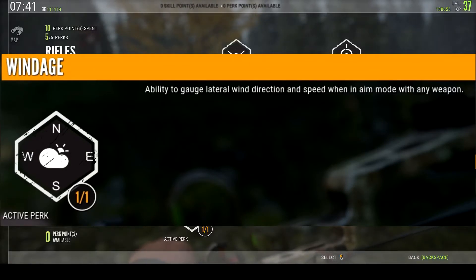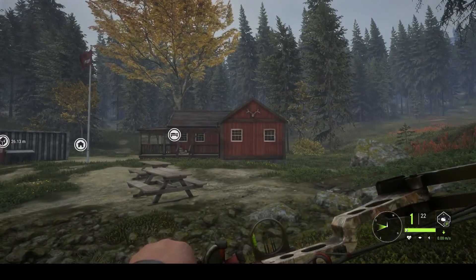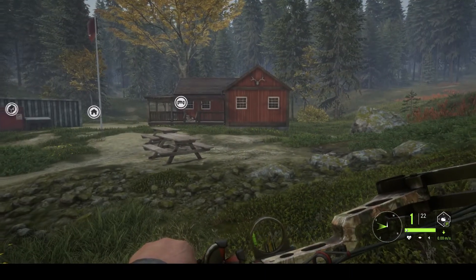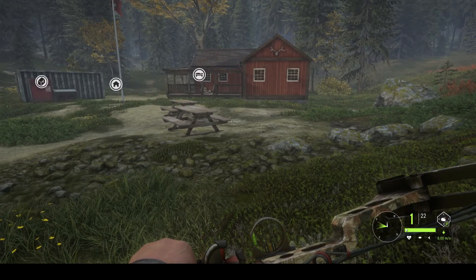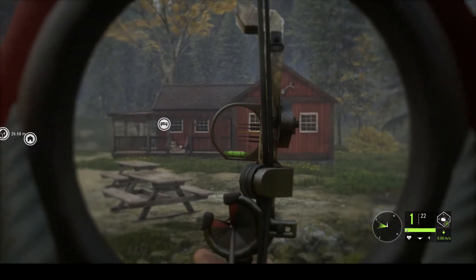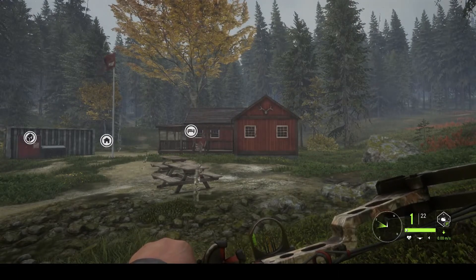The skill I'm talking about is this perk right here — the Windage perk. As you can see, it says 'the ability to gauge lateral wind directions and speeds when in aim mode with any weapon.' The difference between this skill and the other one is that this skill only lets you see wind directions and speeds. The other one allowed you to do zeroing, so you didn't need three, four, or five pin sights — you could use a single pin and adjust zeroing.